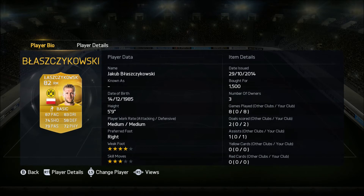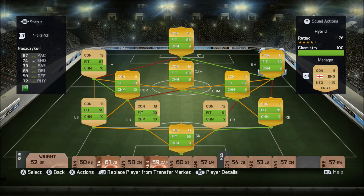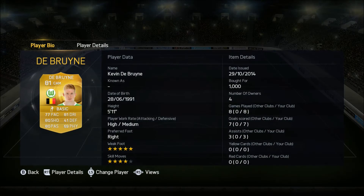At right mid we have Jakub Blaszczykowski, 82 rated, plays for Borussia Dortmund from Poland and he costs 1,500 coins. As you can see this is a very budget team that plays well together. In his seven games he scored two goals and got an assist — although one goal was a penalty I forgot to reassign to Blind. He has 87 pace and 83 dribbling which make him feel a lot quicker than he is, and he's got a hell of a right foot shot on him. A cheap player I'd recommend picking up.